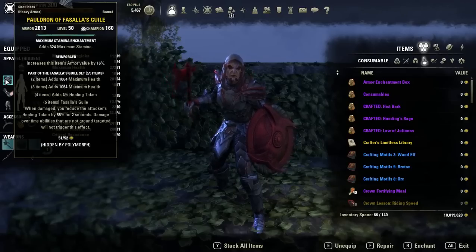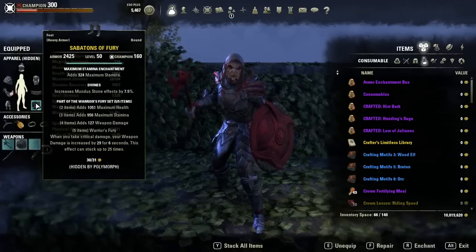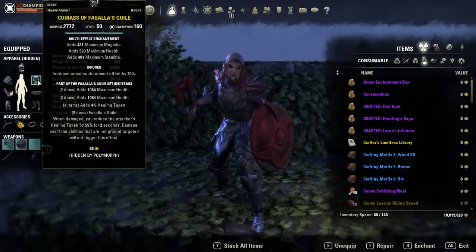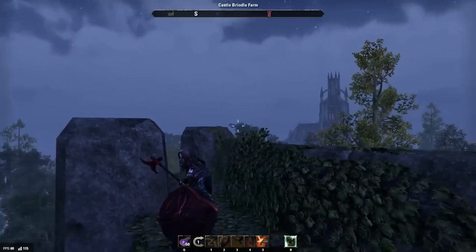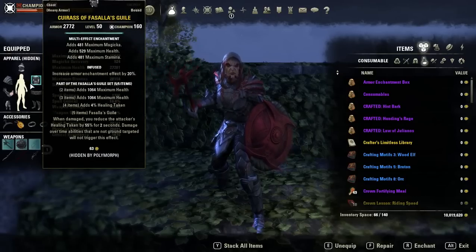It's all heavy armor — I think that's the only way you can make it work. What we're doing is causing people we attack to take 55% reduced healing taken. Then we have Fury, which when hit gives us 30 weapon damage stacking up to 25 times — that's around 760 weapon damage. Since we're all in heavy armor, we also have the Wrath passive, which gives 20 weapon damage stacking up to 10 times, another 200.